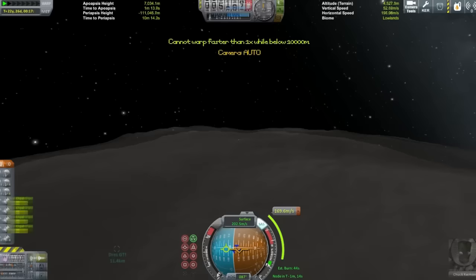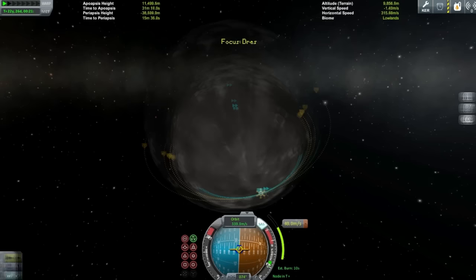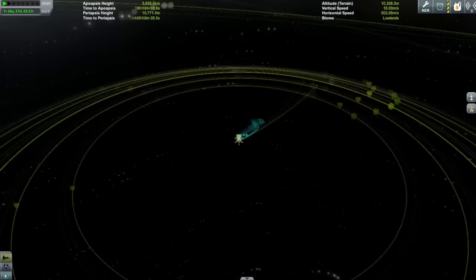I was thinking about doing a modular design so you can maybe leave big heavy mining equipment in orbit whilst you go to harder places like Tylo and Laythe, which require a bit more delta-V to lift off from. Being able to dump all the really heavy stuff in orbit is a really useful thing to be able to do.